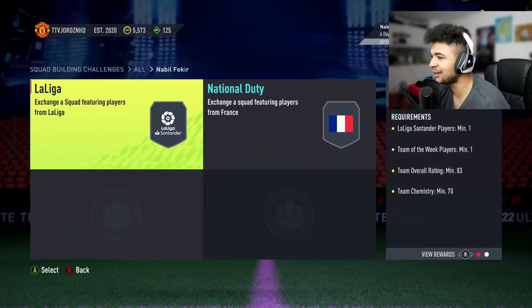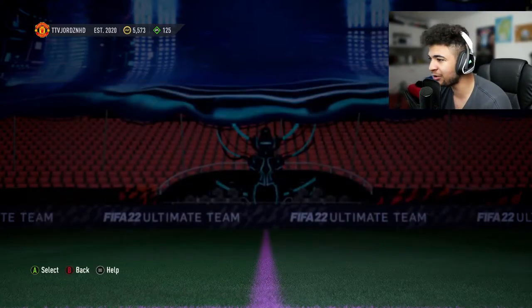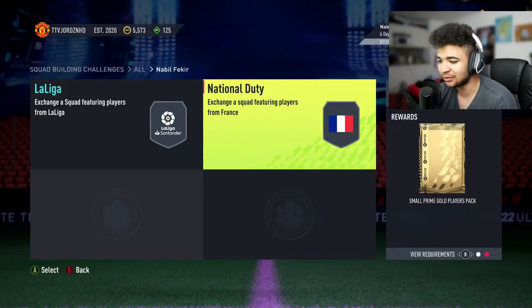Let's have a quick look at the SBCs. La Liga: one dead player minimum, one Team of the Week minimum, 83 rated, 70 chem, and an 86-rated squad with one at 65 chem. I'd say this is a flop purely because you get better players in his position for less coins, and the fact they want an 86-rated squad is quite a lot.